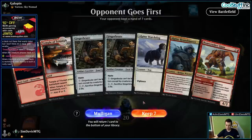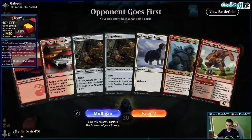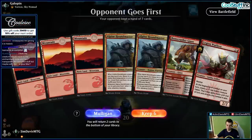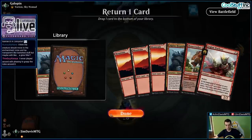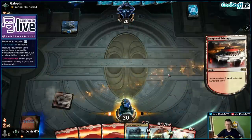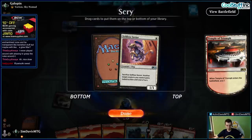Come on, mulligan. We already have one of these things in our hand, only have two lands. The Brutes are only medium. Come on mulligan — keep to the two castable cards. The mana base in these two-color decks is so frustrating. I kind of like Selfless Savior honestly — I think it's going to Houndmaster next turn anyway.